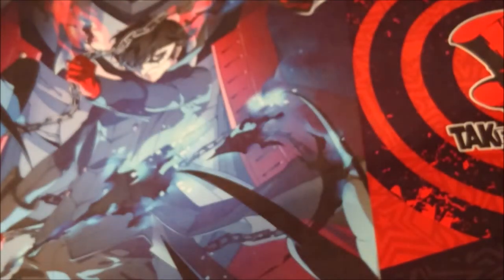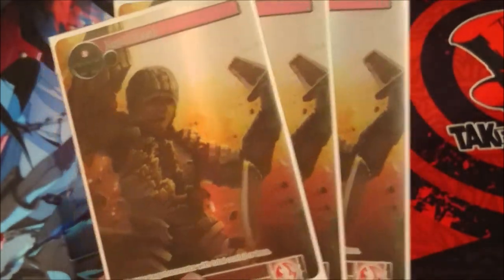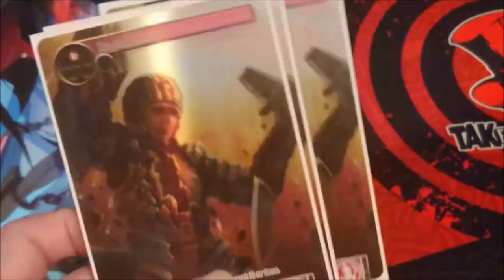Last in the main deck we have three promo copies of Rapid Decay, pulled from a big orbit unboxing. It's a one cost chant that destroys a target resonator with a total cost of two or less. It's not exactly the burn we want, but it's handy for dealing with things like Abdul, the new Dark Alice, or other annoying two-drops. That's why I wanted to include it.